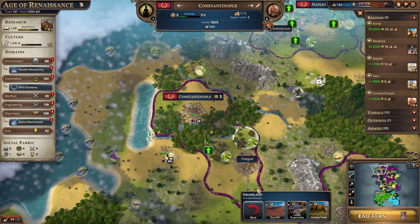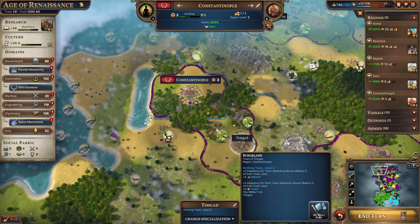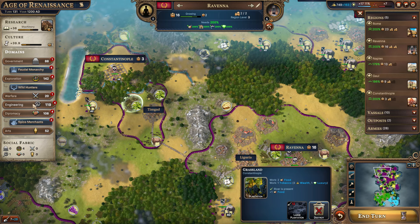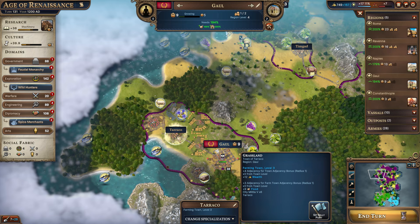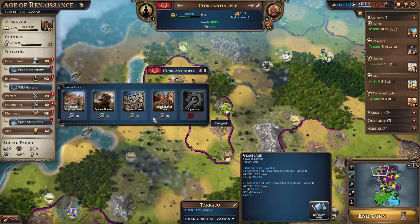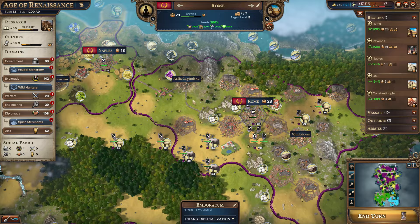So I'm just going to construct another plantation over here in Constantinople to get that additional adjacency bonus. We do need to spend that engineering XP — we could improve that location for more food. They're already at 200%, but this one actually does need food and has a ton of adjacency bonuses, so this is really not the worst place to boost up to level three — that's 12 wealth and 9 food. We'll also do this location, which gets them up to level three. There's only one town that isn't level three, so might as well boost them up as well.